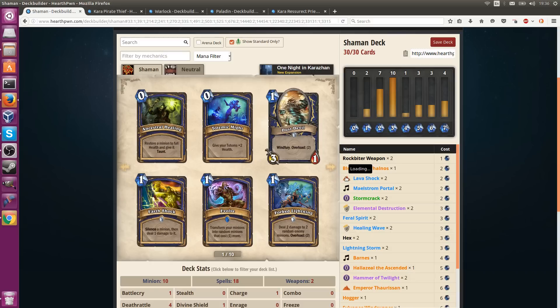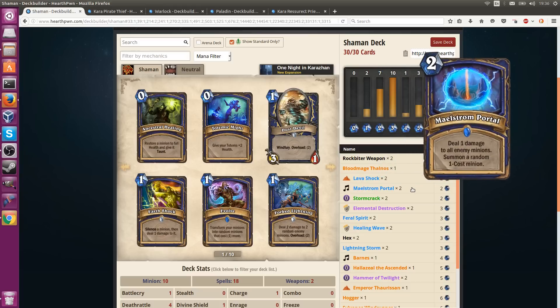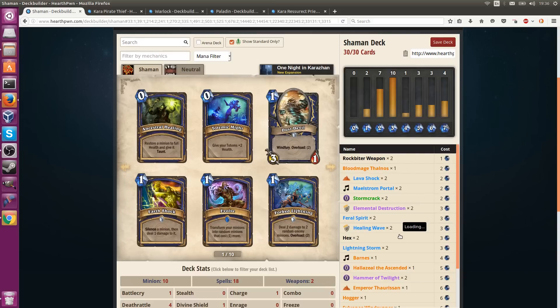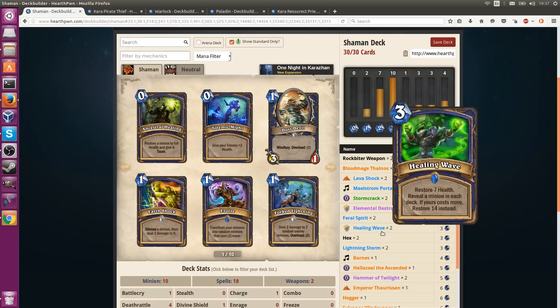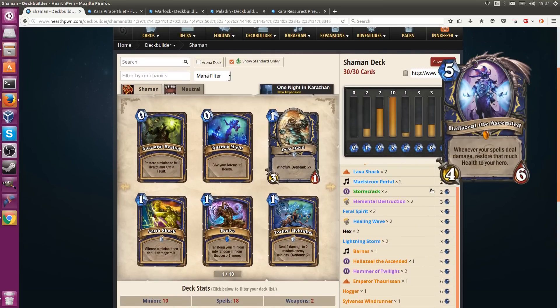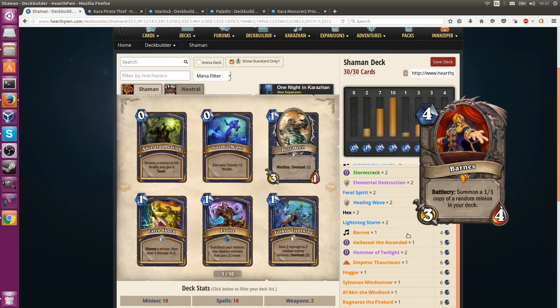First off, I was thinking Shaman got Maelstrom Portal, and Shaman as a class has had actually a lot of spells that are pretty solid in the mid to early game already — like plenty of AoE removal, Hex (one of the best removal in the game because it goes straight through death rattles like Sylvanas), and Healing Wave, which works quite well when you have a very high mana curve. So, a Barnes-based Shaman deck might not be that unreasonable.